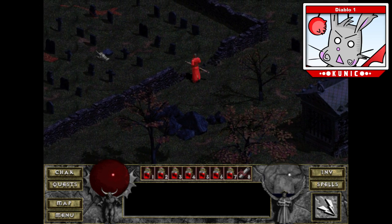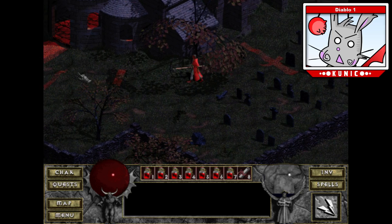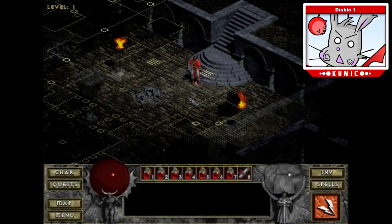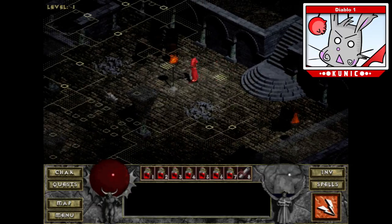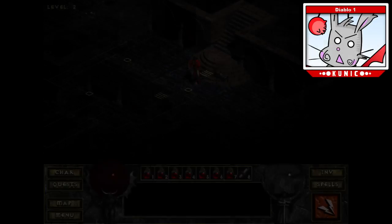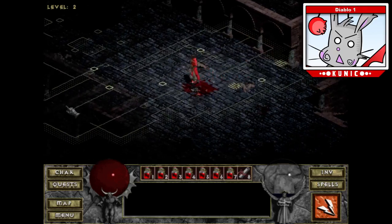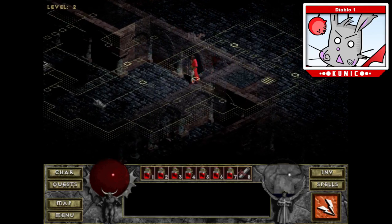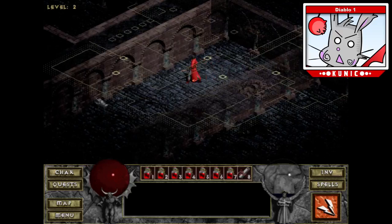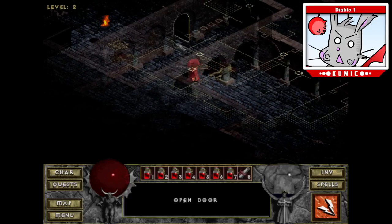I don't know if I can kill that goat man, but I can sure try now with a whole bunch of potions. That's how this game sort of works when you're tanking — you fill this bar with potions, open your inventory, right-click your mana potion, and that's how you get your mana back. I can't stress how much of a slower-paced game this is than Diablo 2. I'm only on the second floor and it's been like an hour.